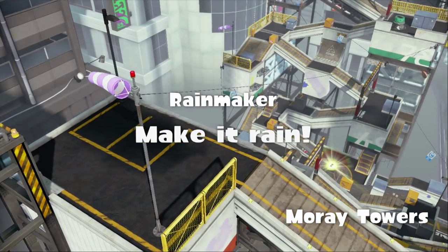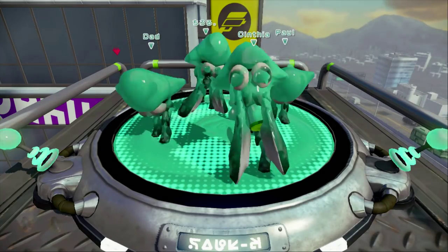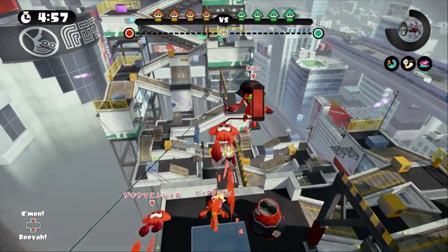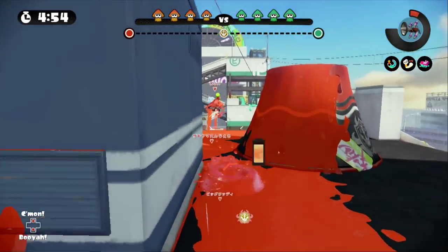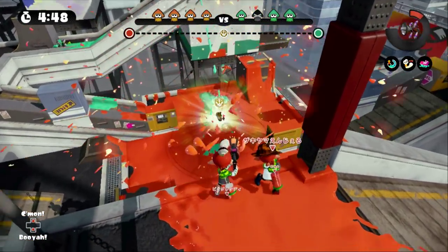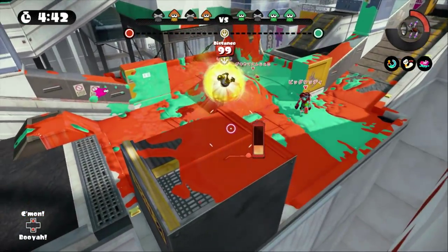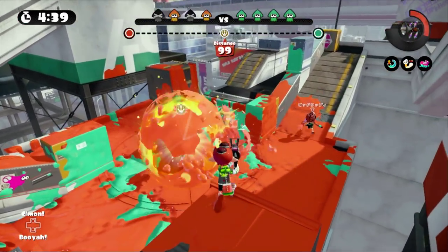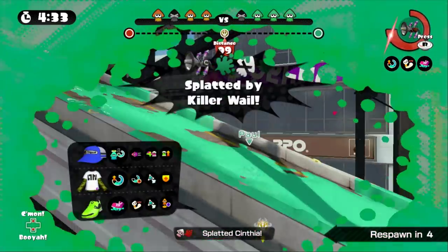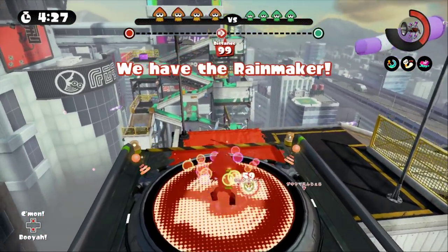Welcome to Rainmaker. If this is your first time seeing this mode, I'll give you the quick Cliff Notes. Both teams want to rush into the center and try to grab the magical golden MacGuffin — the Rainmaker — and get it towards the enemy's base to get on top of this little platform. It's trapped in a bubble, and whatever team can explode that bubble first gets the advantage because it has like a mini nuke almost. It's just crazy splatting left and right as everyone tries to grab this thing.